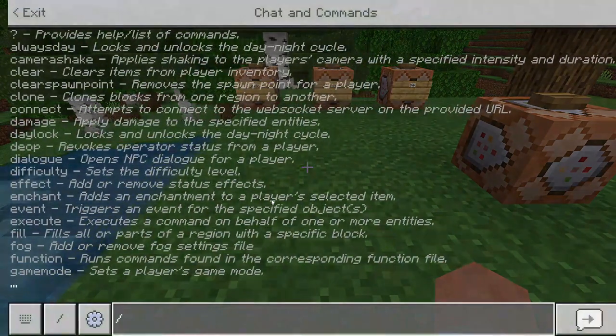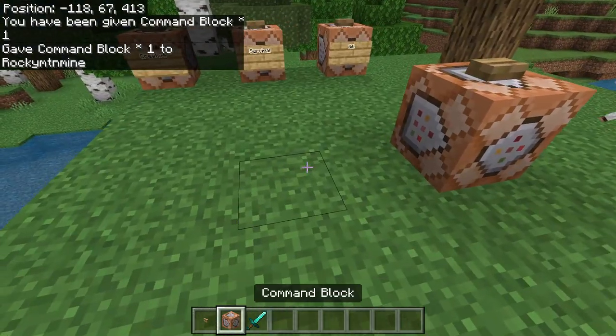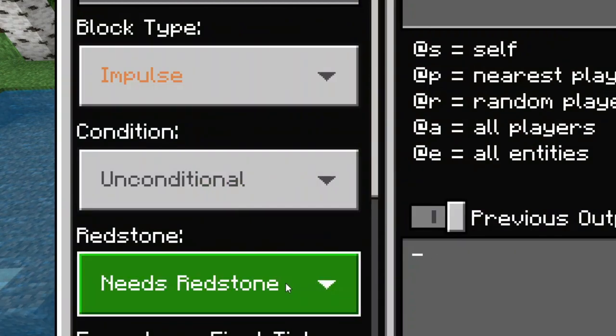To get started, type /give @s command_block and just like that you are given one command block. Go ahead and place it down. Inside this command block you're going to have it on impulse and needs redstone.